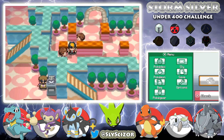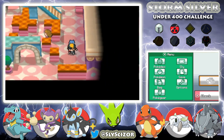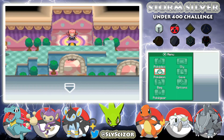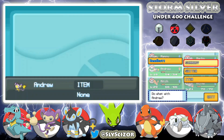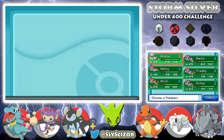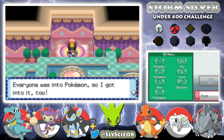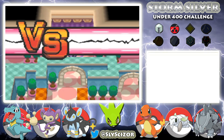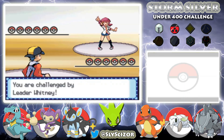We'll heal up once more and give Whitney a shot. I'm going to give up on training Manny for this because I actually want to try to win. We'll start with Andrew and see what she leads with — I don't even know if we're capable of beating this right now but we'll at least see what she has.